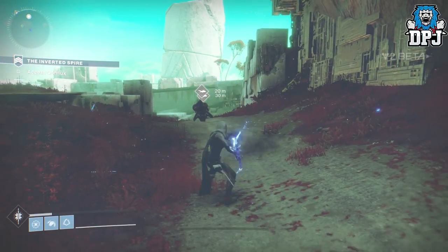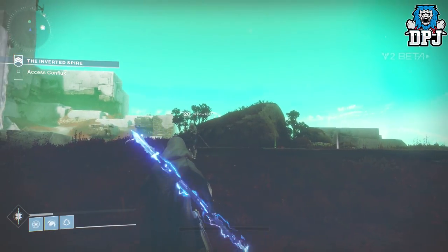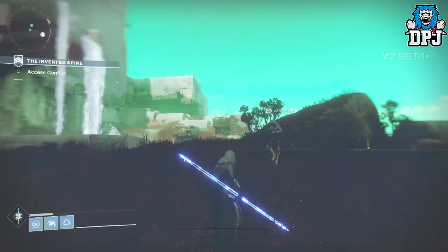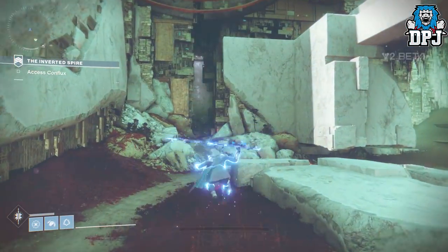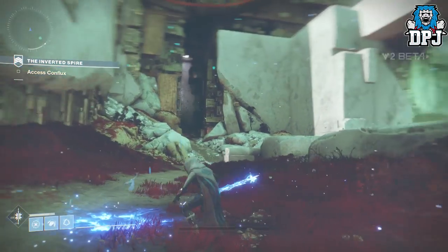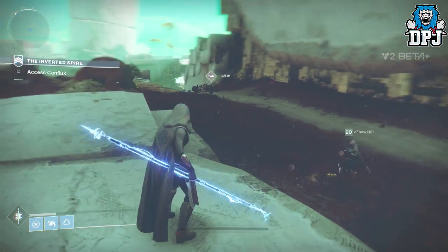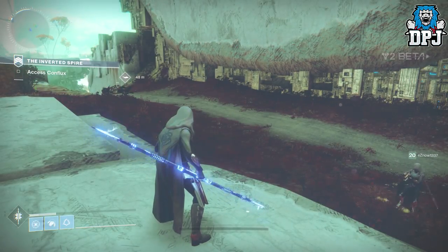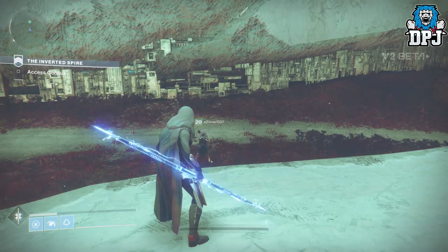To do this you have to load up the Inverted Spire strike and then wait until the dregs on pike spawn in at the start of the strike. They can come from the right, they can spawn on the left — just stay where you are and you will eventually see them spawning. This can take a while, but you can be lucky and get them to spawn within a minute. It's all random, so once they spawn in, carefully kill the dregs off the pikes but try your best not to destroy the pikes.